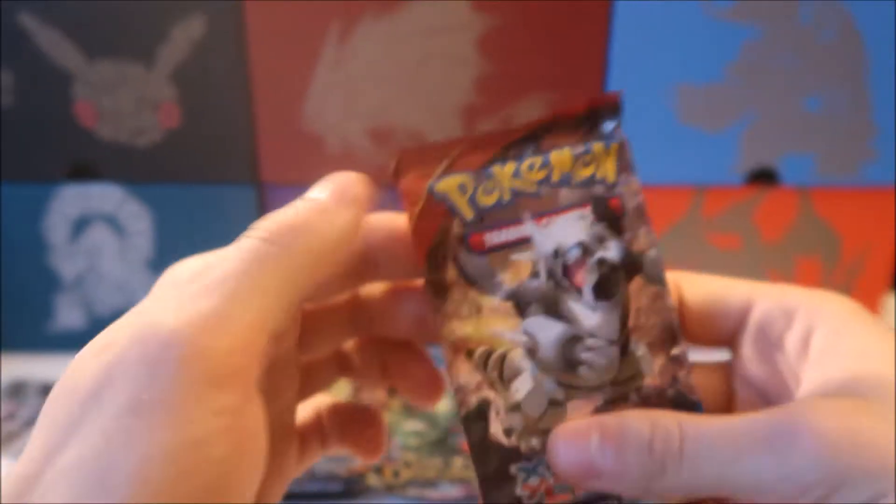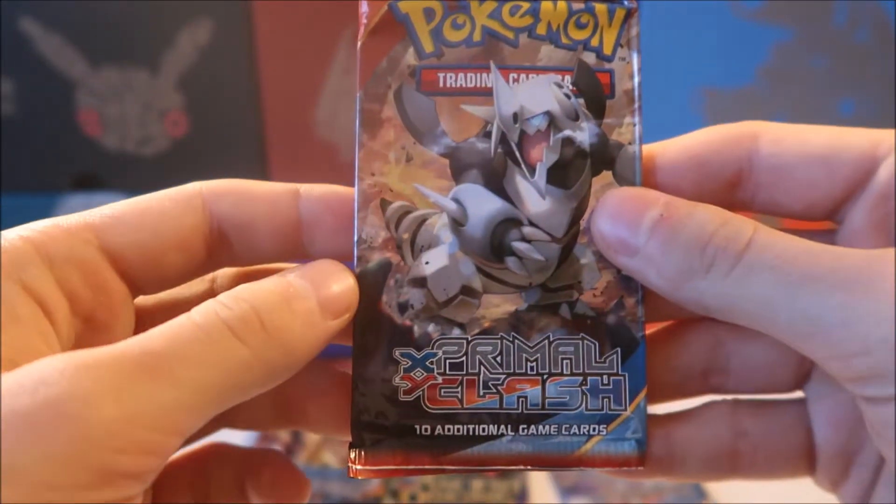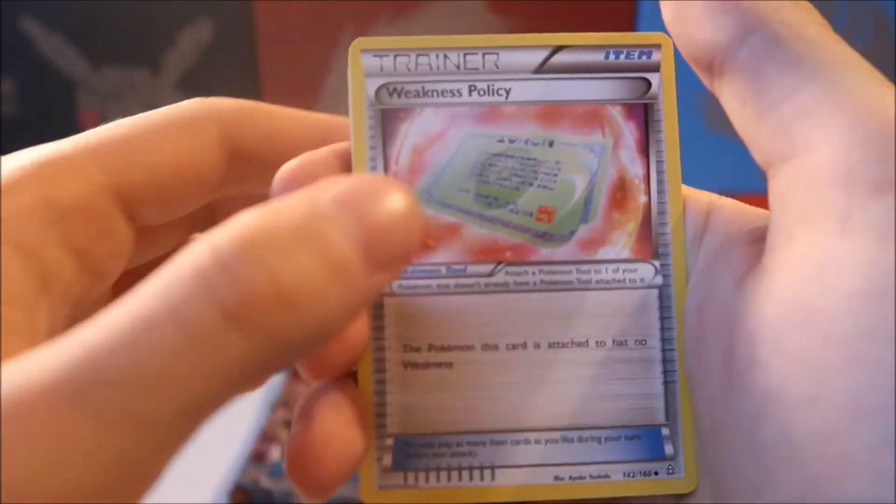We have the four packs here: two Primal Clash, two Ancient Origins, and four Steam Siege. I'm just going to get these open. I'll end with the Steam Siege since we have the most of those. Hopefully we get some good stuff. There's our code card, let's get it open. We have a Weakness Policy.